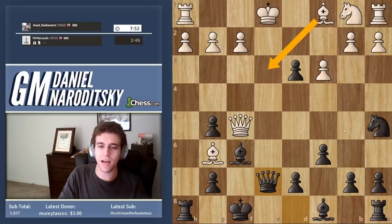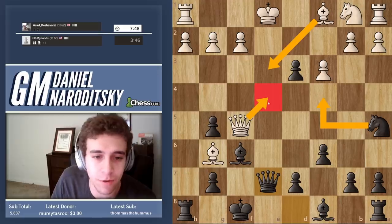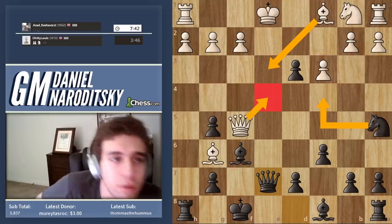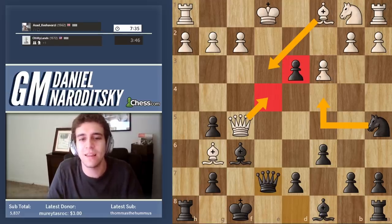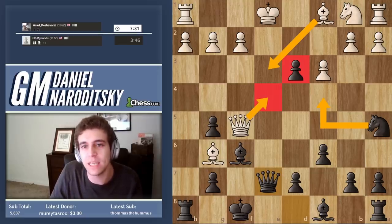If he plays bishop e3, knight c4 comes in, activating the knight. His best move — a very professional move here — would be queen to e4. That's a move which 1500s don't usually make because it involves realizing that you trade the queens, and that pawn on d3 is a goner. So the resulting endgame is going to be equal.